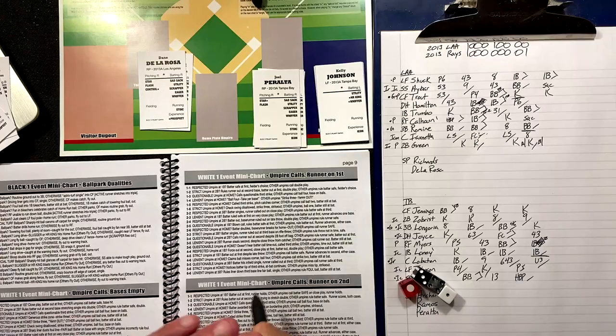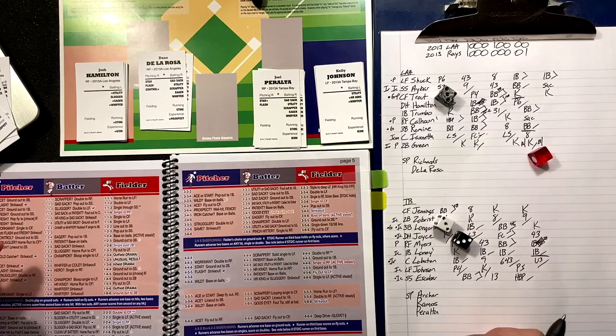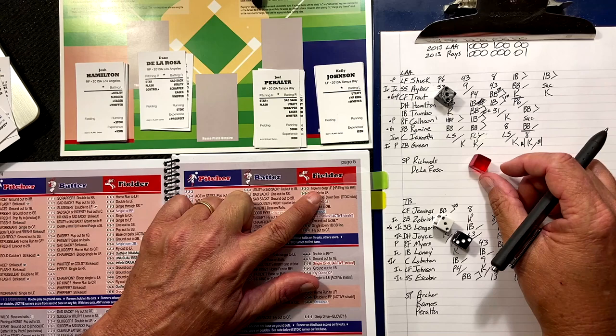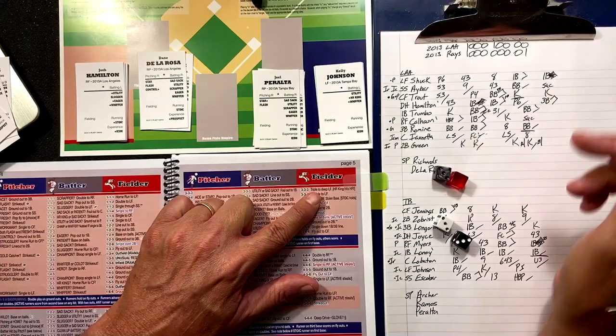Here comes Hamilton — two for four. Three-three-three — utility or sad sack? Decider die says no. Triple to left field — home run king hits home run? He's not a home run king — but he does triple! Josh Hamilton comes up big — RBI triple!